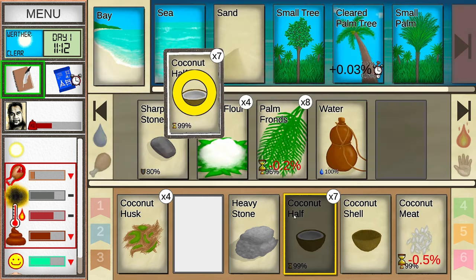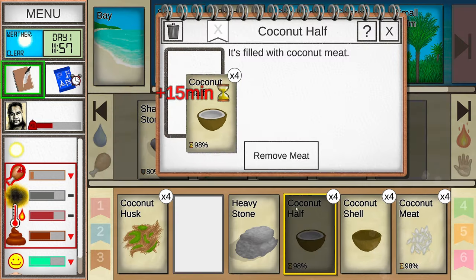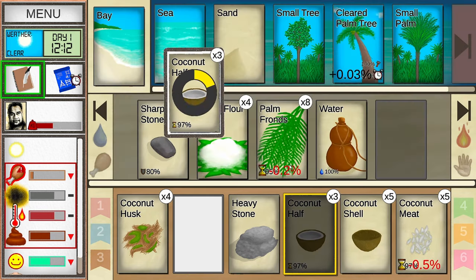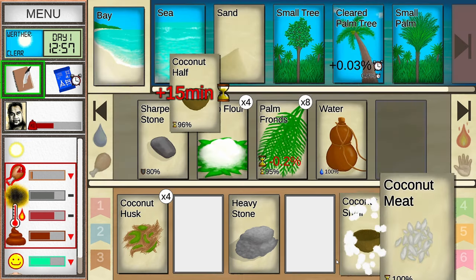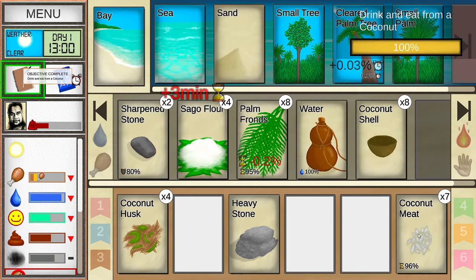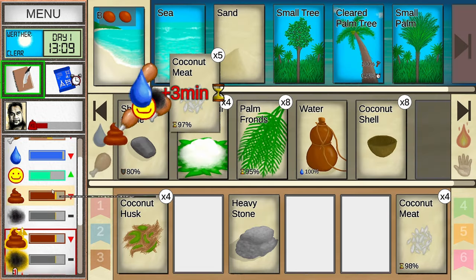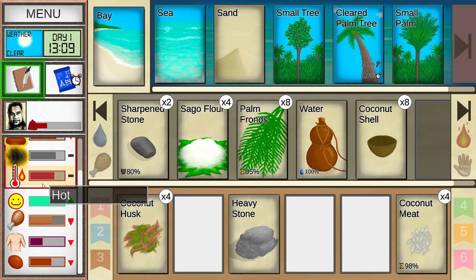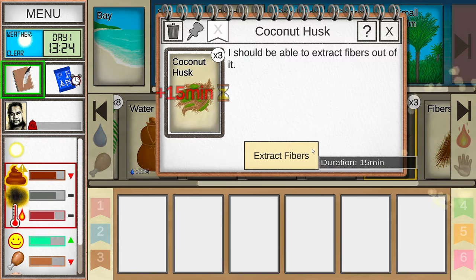The only downside is because everything takes time — plus 15 minutes to do this — things are slowly breaking down. You can see that palm tree is slowly growing more coconuts as well. I'm going to open all these up, remove the meat from them. Stool liquidity is getting quite high. So I have diarrhea now. Amazing. I'll put these away, put the husks up here, and extract the fibers from one of these husks.